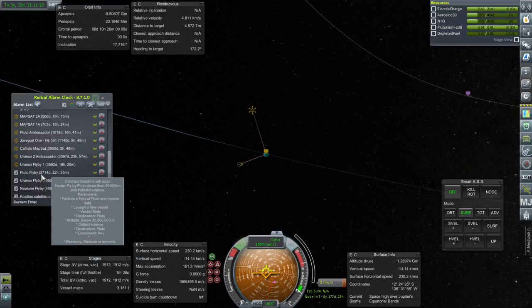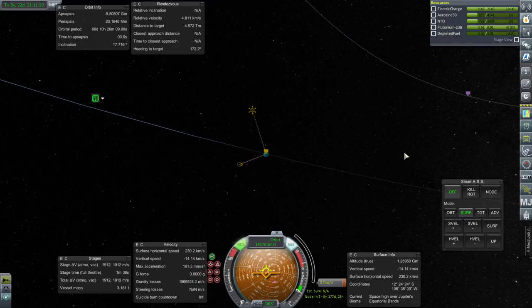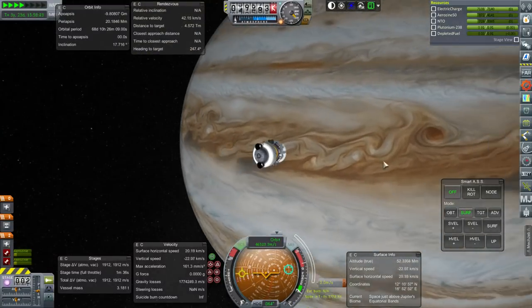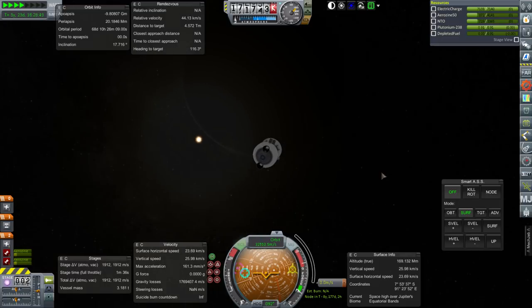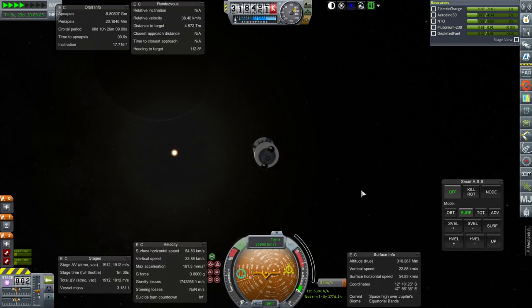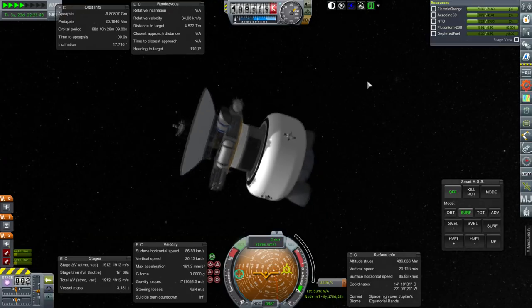Why the Pluto flyby was the one with the tightest timeframe is beyond me, but that's how it was. Let's enjoy the flyby of Jupiter — looking good. I don't know why the dish is pointed directly at Jupiter; it's not like the dish can communicate with anything there. Odd little shadow it had. We're headed out now. We can safely let this go on its own — it has a lot of delta-V and should be able to make orbit around Uranus.